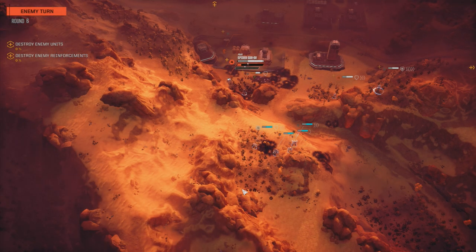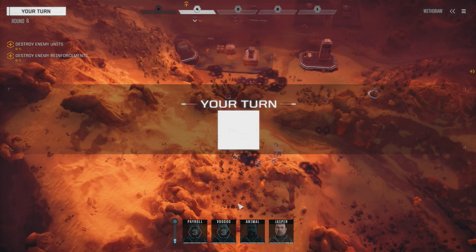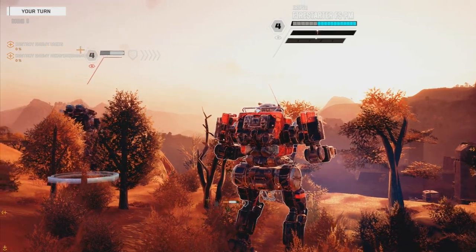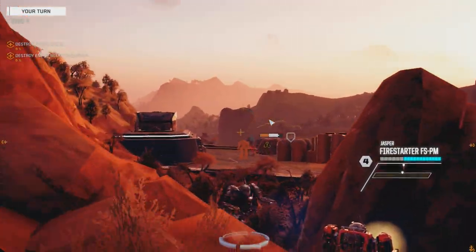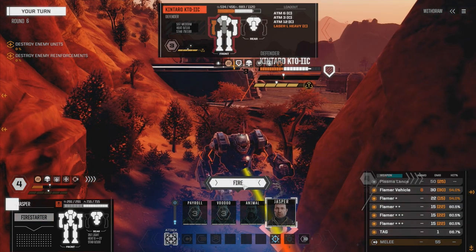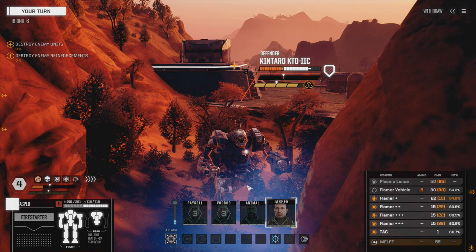Let's get Jasper down there. Let's keep our torso turned, get right down here, and unload on that. We're going to unload everything on this guy. Should we keep the vehicle flamer on him or not? Let's leave it off - I've got a feeling we're definitely going to need that for the Gladiator. That was only two hits? Panther's moving, which means we get to go before them.